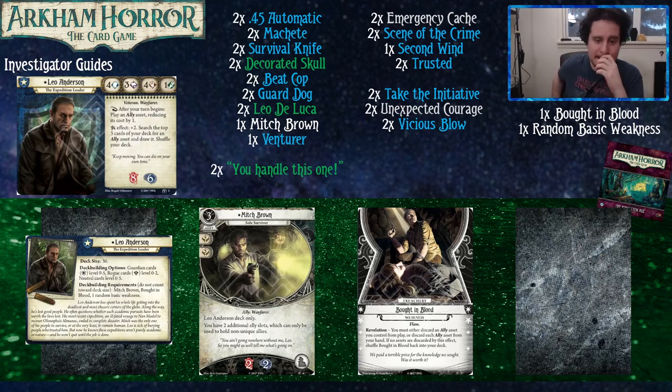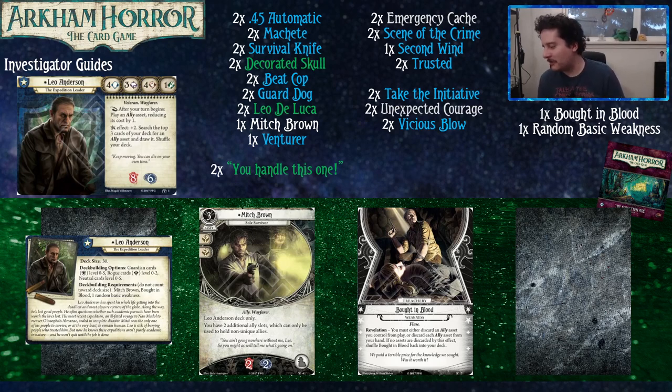And that's Leo Anderson. He's a bit tough with just the core set and his cycle, but his stat line and deck are actually pretty solid. His 4-3-4 stats are good — once you get Charisma you'll really see the full value. Next week we're going to be talking about Jim Culver, then Lola Hayes, and then we're done until the Innsmouth Conspiracy cycle finishes. But we'll have a new series targeting new players taking this spot. Thanks for watching everybody — have a good one, and as always, GGs.